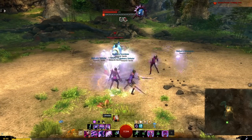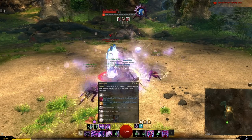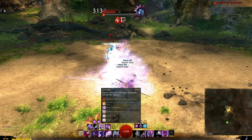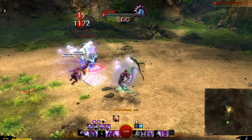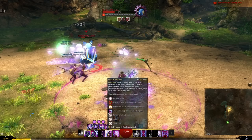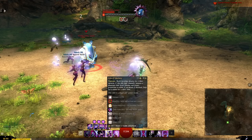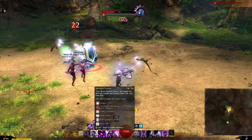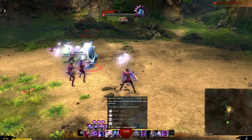Always prioritize using F1 as soon as you have three clones. Otherwise shatter whatever else you need, and use sword 2 and scepter 3 for damage. Fill the gaps with defensive skills like Well of Precognition or blocks from sword 4, scepter 2, or shield 4. If you successfully block an attack with any of these skills they deal quite a bit of damage and gain an added effect, so be good at timing them.